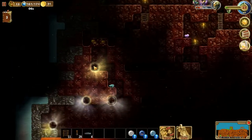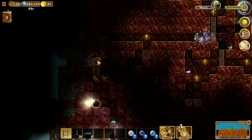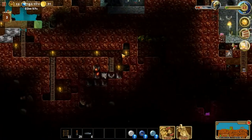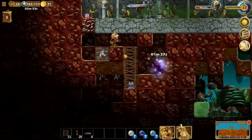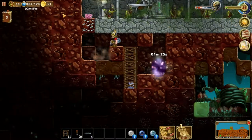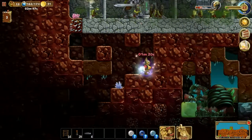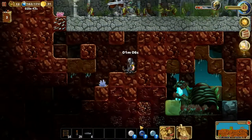We could buy mithril ingots, but it's very expensive — we'd be able to get four ingots and then we've used 60 of our coins, which is not something I want to do. Oh, you've got to be kidding me — I hate when that happens.